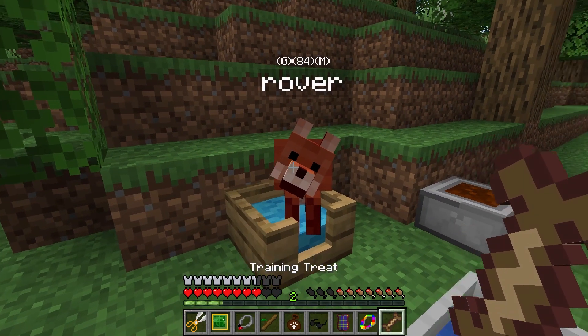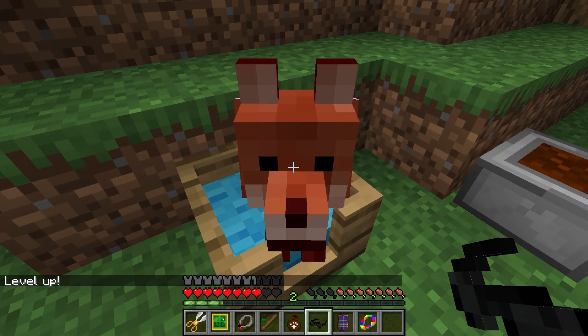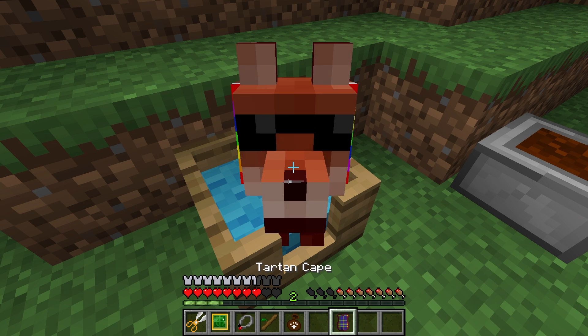Doggy Talents is a cute addition to add some fun features to your world that you wouldn't get in the vanilla game. Dogs are great to have, but wouldn't it be better if they could actually help you progress your game? With this mod, that is exactly what they're here to do.